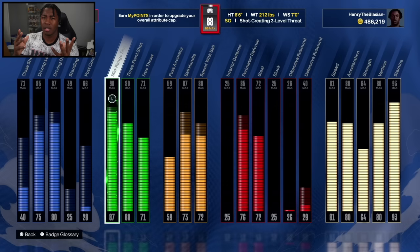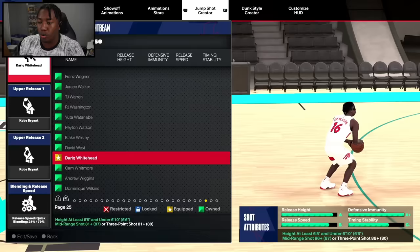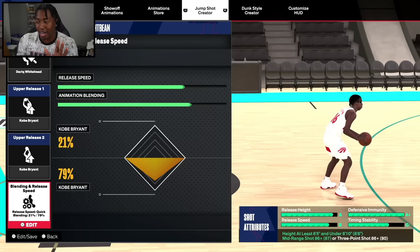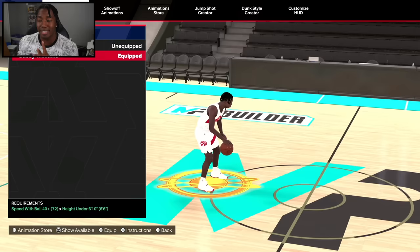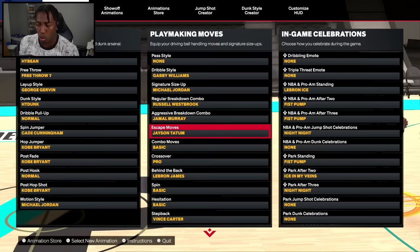The last episode hurt — losing to the Sixers is one of the worst things you can do as a Toronto Raptor. Fortunately, our attribute cap is now at 88. I already distributed it, so now I've got an 87 mid-range, and I upped the ball handle just a little bit. The main reason I went for mid-range is because it was very important to get a new jump shot. The HT Beam jump shot got a brand new upgrade — the Darick Whitehead base with the Kobe upper on almost full speed. The green window is insane, probably one of the better jumpers for anyone that is 6'6. I also took advice from the comments: changing my dribble style to Gabby Williams instead of Pro means I'll likely move a lot faster on the court.